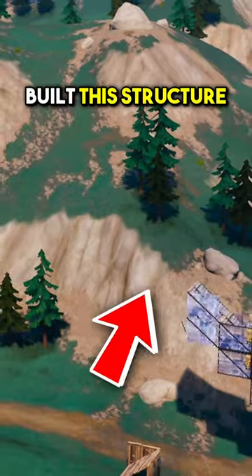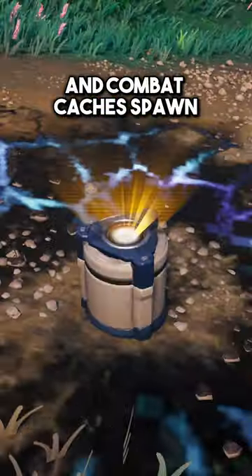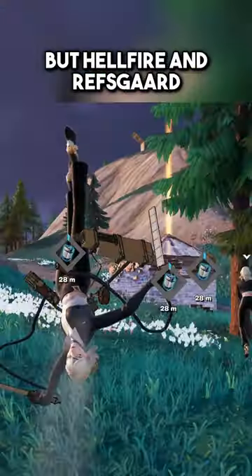Malabuka and Thomas HD built this structure in the FNCS final, but what is it for? The second zone closes and combat catchers spawn. Carrot activates one, but Hellfire and Ressgard jump straight in and push him off it.